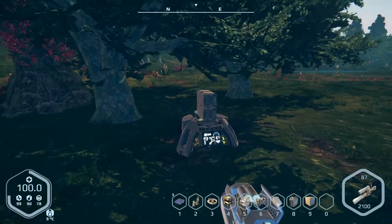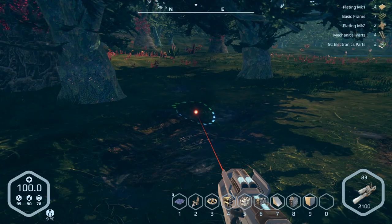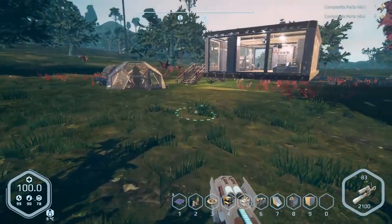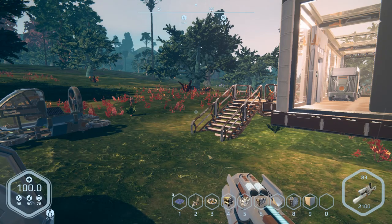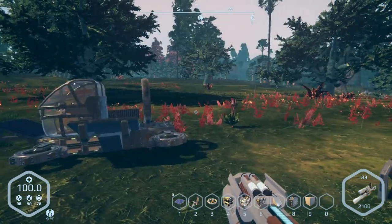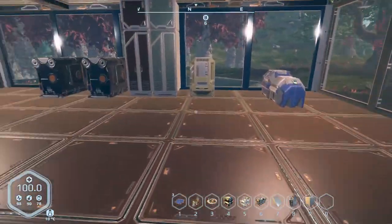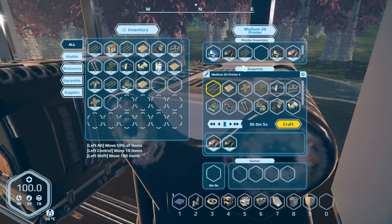I'm liking the new jetpack — it's hard to believe the difference between the starter one and the mark two. Unfortunately I will have to make the medium armory for the mark three, and I do remember that requires like level three items — something like 40 carbon, 40 titanium — insanely expensive. I also want to go back to the other miner and grab whatever I have.